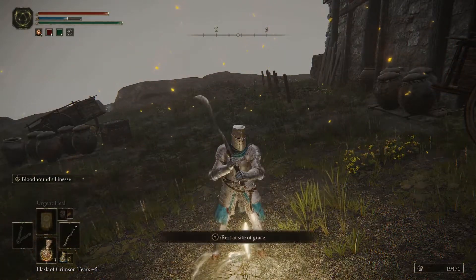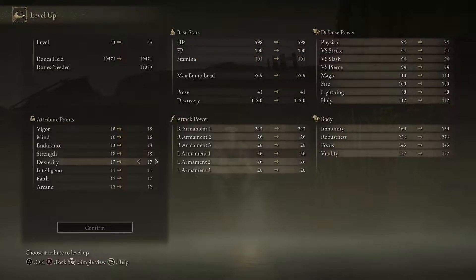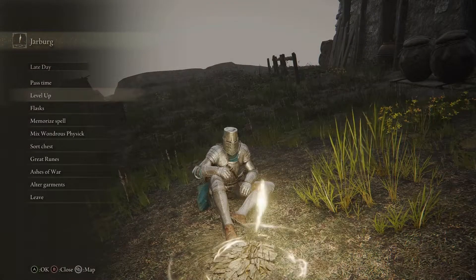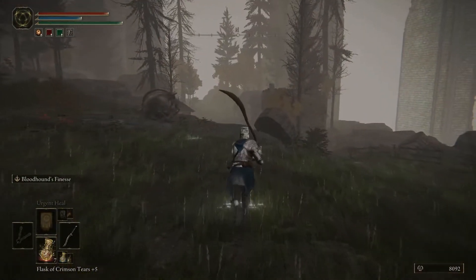Alright, here we are — we found a new place down in the darkness. Jarburg. We've got more than enough runes to level up here. I'm going to put them into Dexterity. Only level 18, but we've got the ring — or trinket or something, ring equivalent — that gives a whole bunch of extra dexterity, so we just need a few more levels to get to a weapon I want to try.